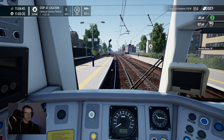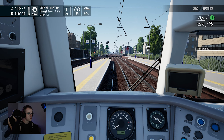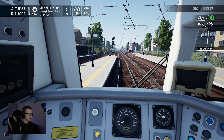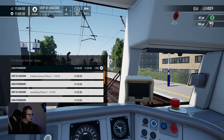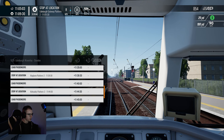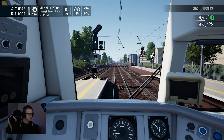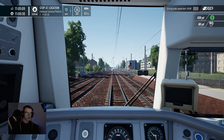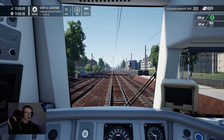Got some points. Edinburgh Gateway Platform 2 in about five minutes' time. I don't believe the Dundee train stops there — it goes straight to Inverkeithing after Edinburgh Gateway. Then Aberdour, Burntisland, Kinghorn, Kirkcaldy, and then Markinch. We'll probably stop the video at Inverkeithing, and then do part two whenever the schedule says.